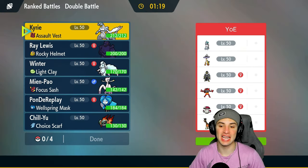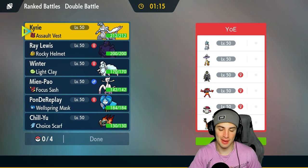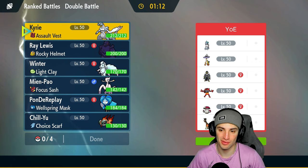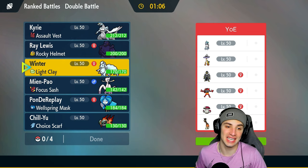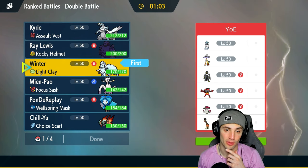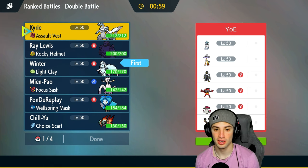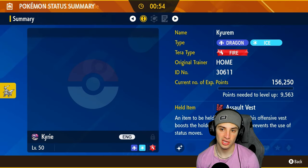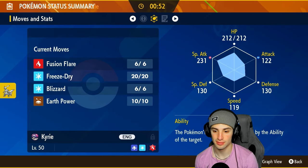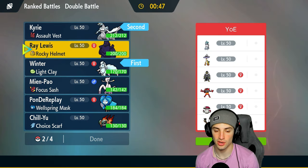We're going up against an Ice Rider Calyrex team. It's kind of half trick room, half not — they've got Raging Bolt, Urshifu, Incineroar, Amoonguss, and Farigiraf, so it's more trick room than not. Something that screams at me is no weather control, so I can easily go into Alolan Ninetales and set up Aurora Veil. Alongside Ninetales, going into Kieran White is going to be a great play. Kieran White is a special attacker so Intimidate won't affect us.